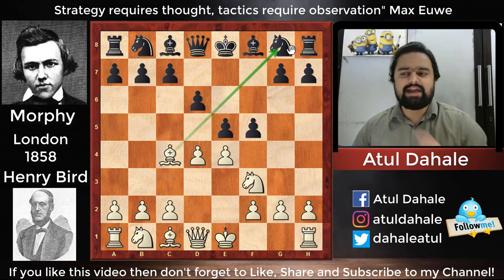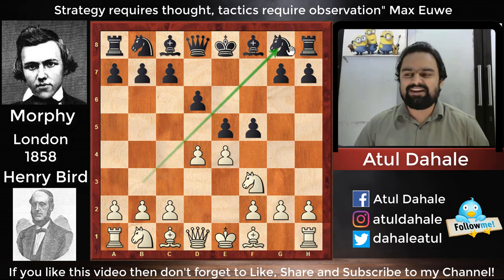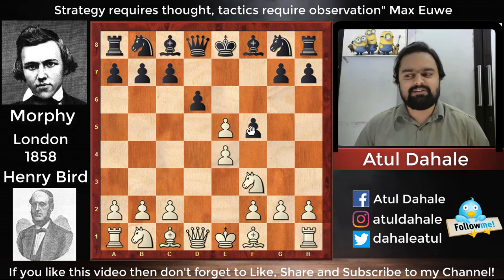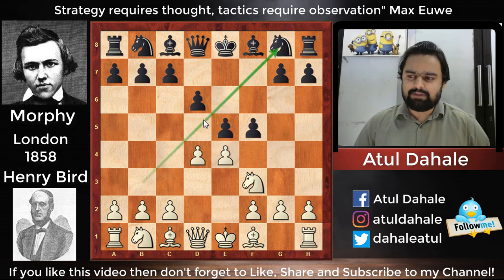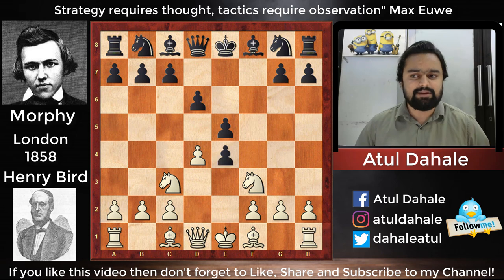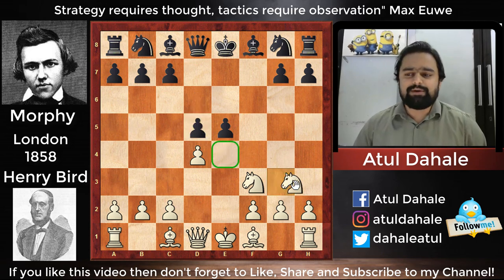Playing f5 is a little risky because it opens up the diagonal and white had a chance to play bishop to c4 to take control of it. Another try is d into e5, but black should be fine after fxe4 if Ng5 and d5 because the center will be controlled. His opponent decided to play knight to c3, and after that Morphy played fxe4.